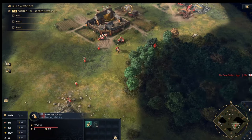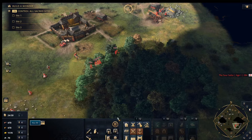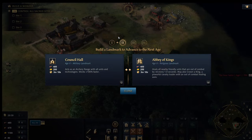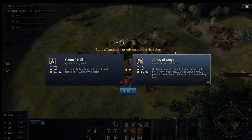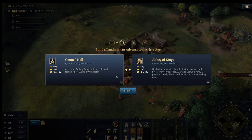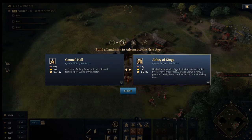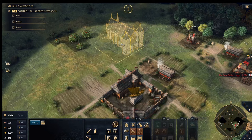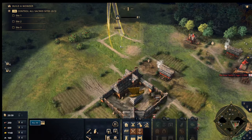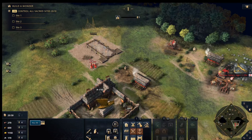Now we've reached 400 Food and 200 Gold, so it's time to build our first Landmark. Select your villagers and click the Landmark button. For the English in Age 2 you get two choices: the Council Hall, which is an archery range, or the Abbey of Kings, a religious healing building. If you want a more aggressive style go left (Council Hall); for a defensive style go right (Abbey of Kings). Press Q or W to switch between them. The Landmark takes a while to build, so queue it and let it run.